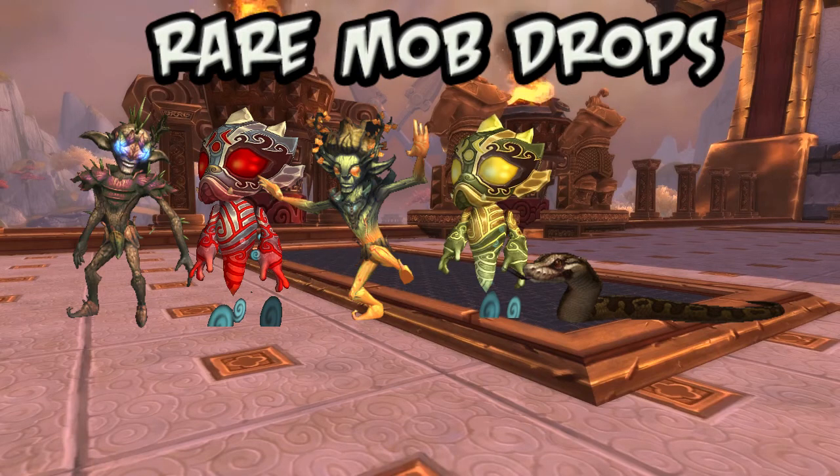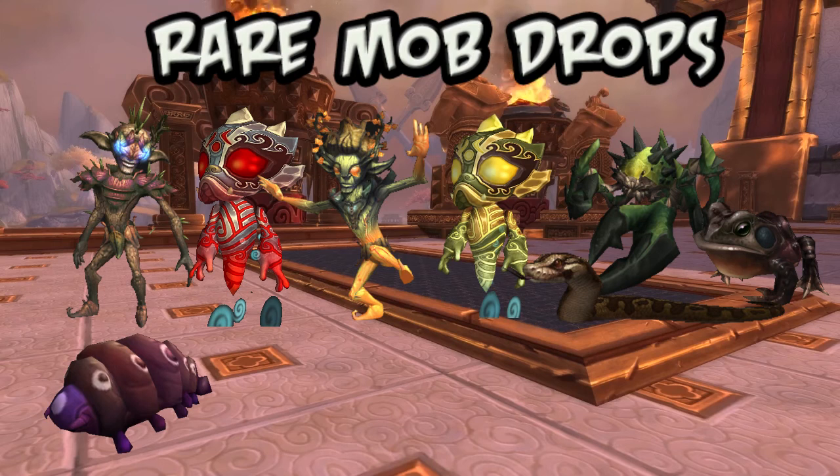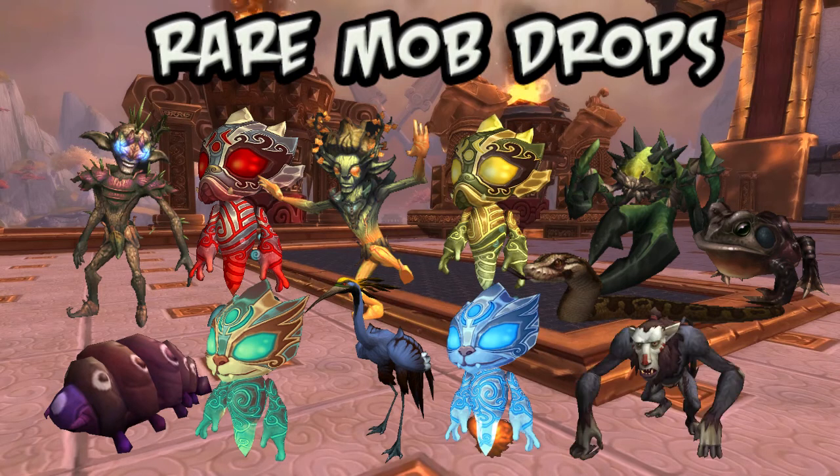Skunky Alemental — you can have your own Alemental! — Spineclaw Crab, Gulp Froglet, Swarmling of Goo, Jade Fire Spirit, Azure Crane Chick, Ominous Flame, and Bonkers.